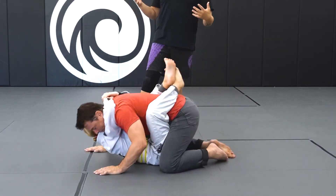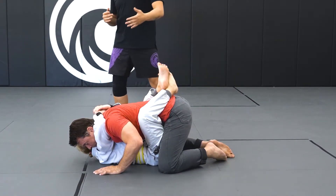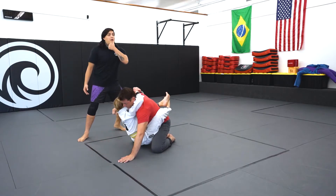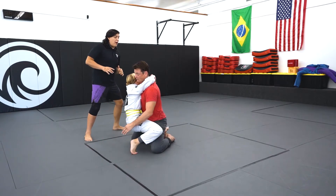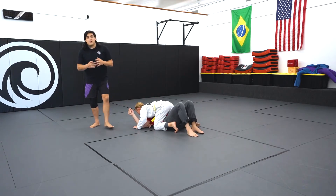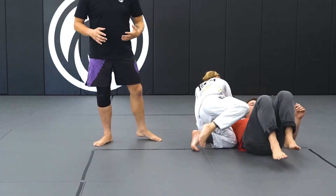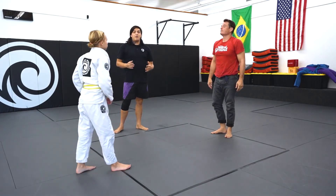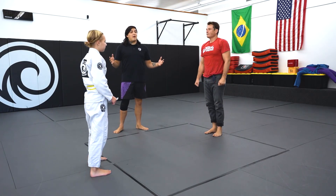For your more advanced students who have been here for a while and are playing this game, have them follow up with a sweep. In this instance, Dad postures all the way up, and Audrey is going to hit her up and over sweep. Students of an advanced rank will know how to do that on command — perfect opportunity to practice that, get on top. And that is Guard Monster.